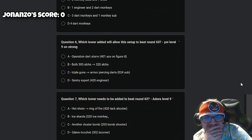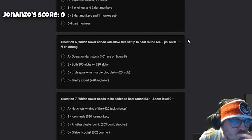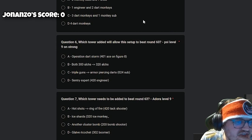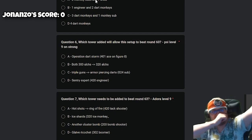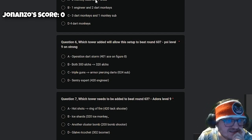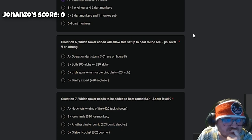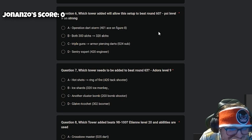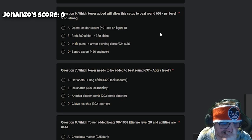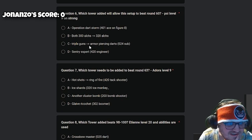Question five: which 0-0-0 towers are needed to beat rounds 9, 10, and 11 and continue the game? I'd say Druid — actually I was thinking two Monkey Subs and Druid. Question six: which tower added will allow this setup to beat round 60, Psi level 9 on strong? We can't see the setup at all. I'm just going to say 3-0-0 Alchemist to 3-2-0 Alchemist because I don't know. I'll go with B.